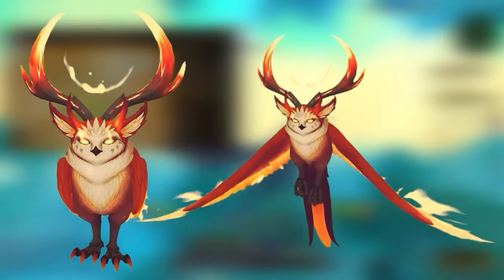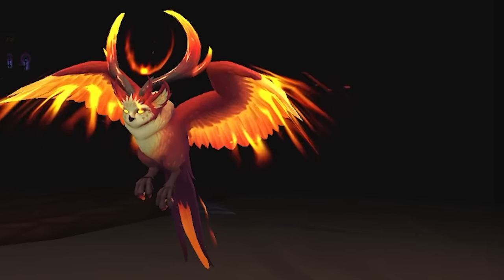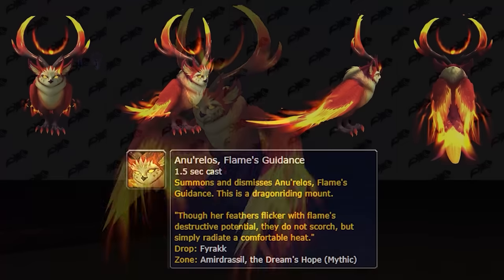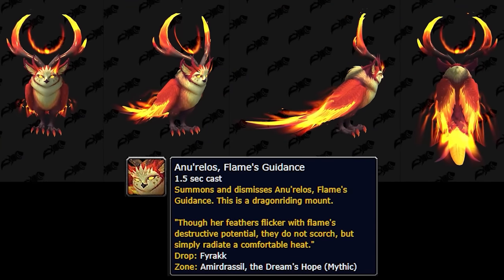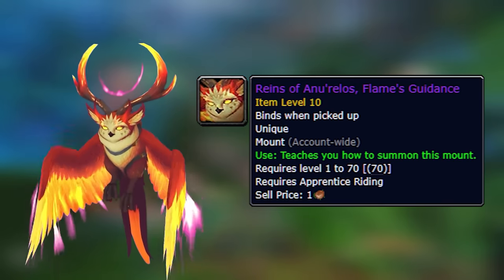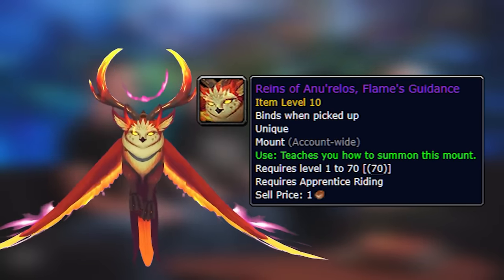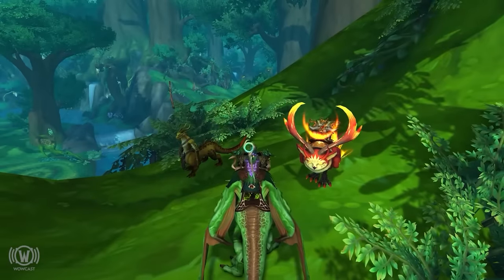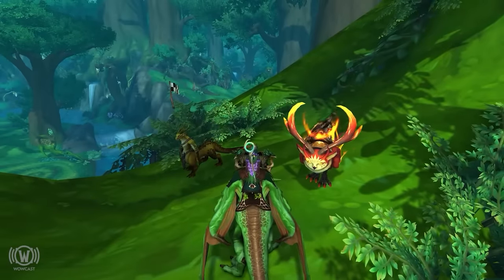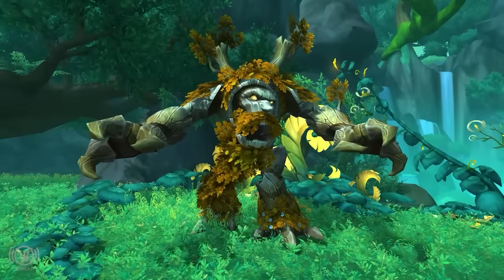The next raid form is the flight form — the new Relos Flames Guidance — a really good looking firebird form. Unfortunately it drops from Mythic Fyrakk. It should be a 100% drop chance since it comes from obtaining the Reins of a New Relos mount — once you get the mount you get the form. However, for many players Mythic won't be accessible, and even if you wait until next expansion they'll likely reduce the drop rate to one percent.